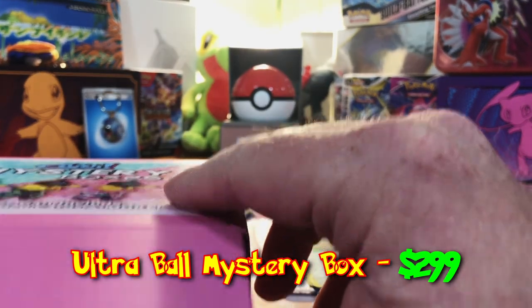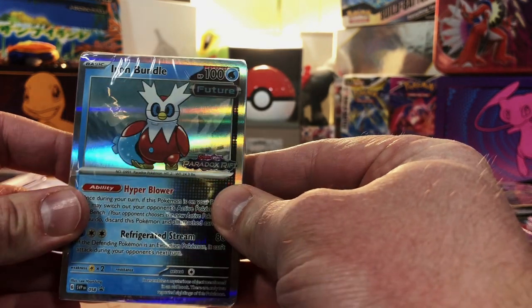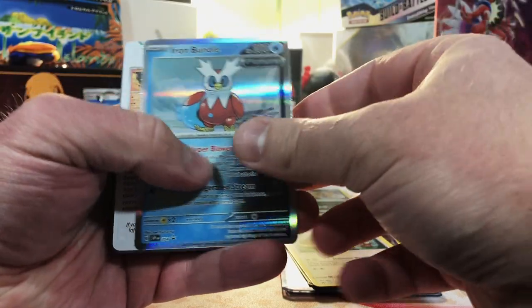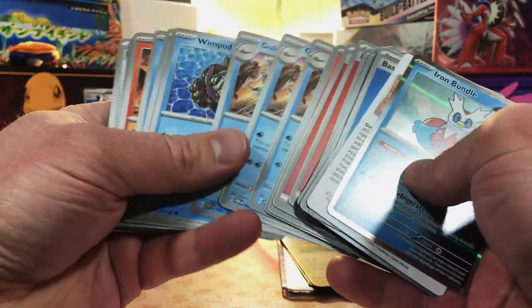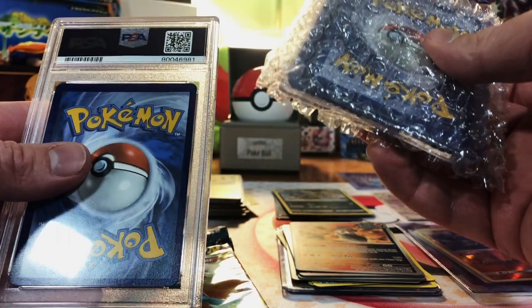The $300 Ultra Ball Box — let's go. We got a bunch of stuff in here: what looks like a deck, an Iron Bundle Promo Holo, two Paradox Rift packs, a Crown Zenith pack, another chunk of raw cards, and a PSA graded slab.